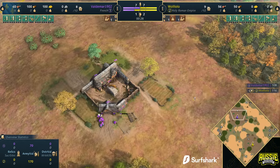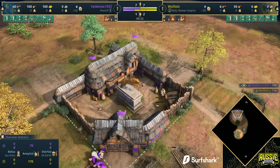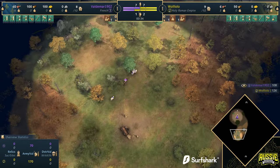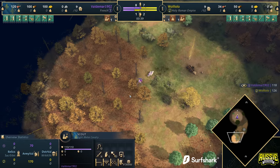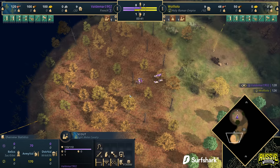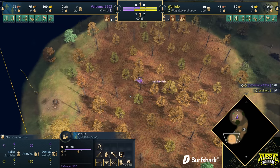Anyway, on the other side of the map, playing in the colour purple, as the French - it's Voldemar1902 once again. Caveat here: I don't know if this is the real one, I don't know if this is a fake one. Will the real Voldemar1902 please stand up, and then we might be able to tell who exactly you are.